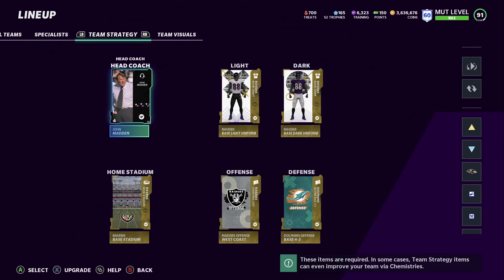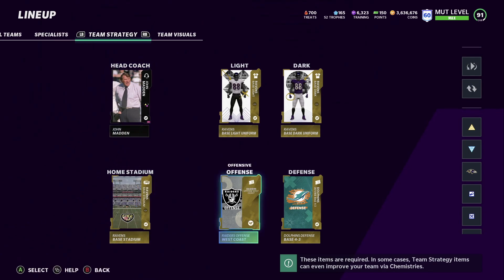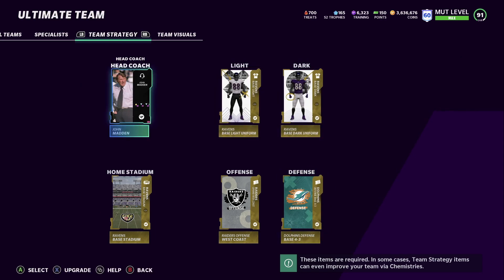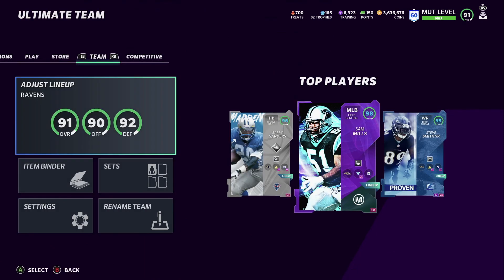For team strategy, we have Coach Madden maxed out — I'll get a video out on that since you guys have been asking. We're using the Las Vegas Raiders offensive playbook and Dolphins defensive playbook, which I've been using since the game dropped and it's been working well. That's it for today's video — hopefully we get an update soon with some newer cards, and I'll talk to you all real soon.